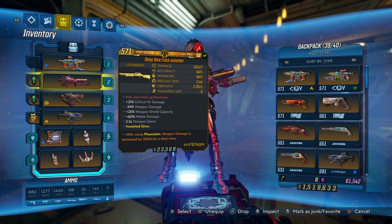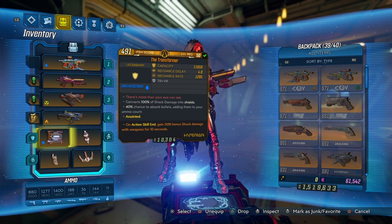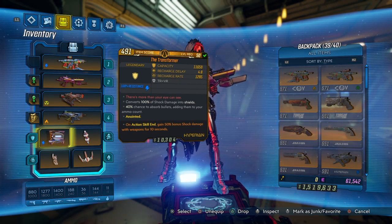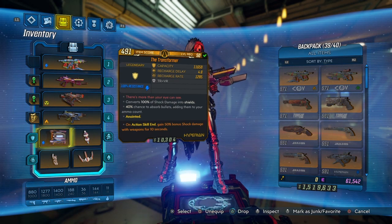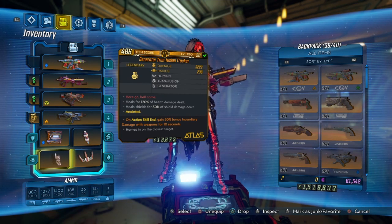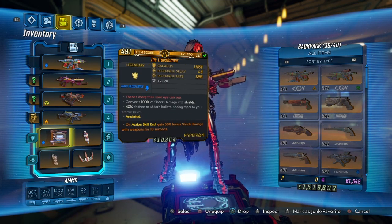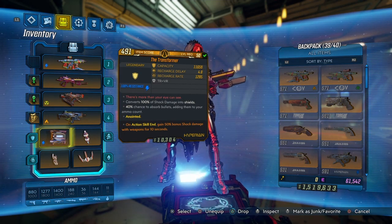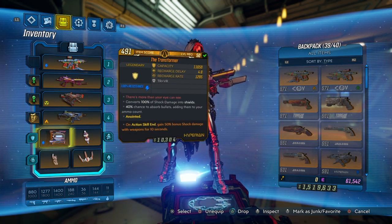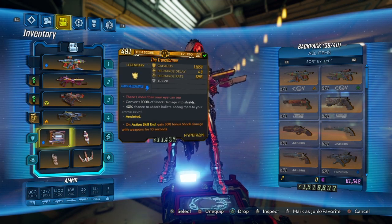So x7 or x14 Face Puncher. I like using a 50% elemental shield and grenade. With the Transformer, I'm using 50% bonus shock damage — that's pretty nice, but you can use whatever element or shield you want. I just like using the Transformer with shock damage. Next, I'm using the Generator Transfusion Tracker with 50% bonus incendiary damage. I like that because it covers flesh enemies with fire, and shock handles shields. You can use any grenade and shield with any element, just not the same element on both. But shock and fire is what I like using.